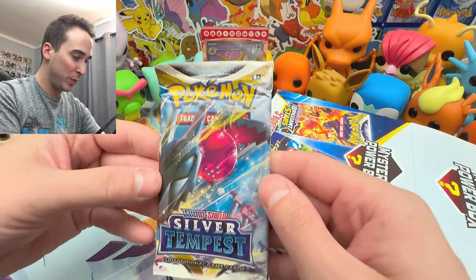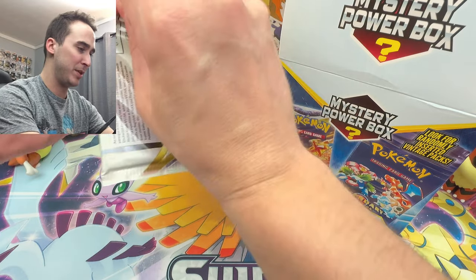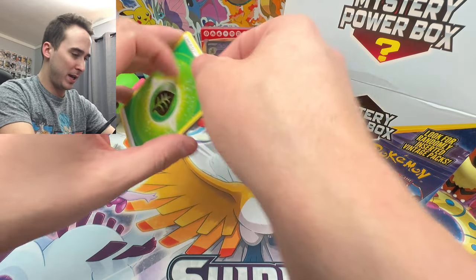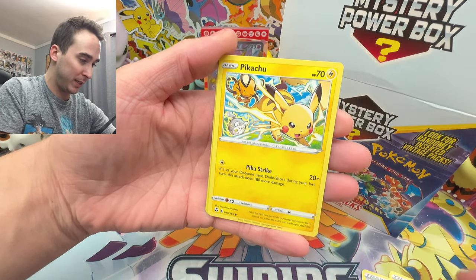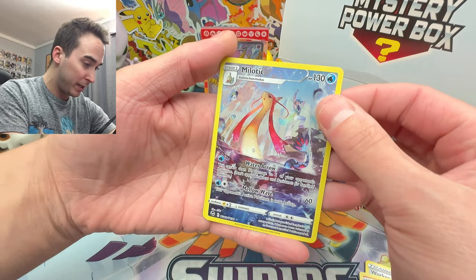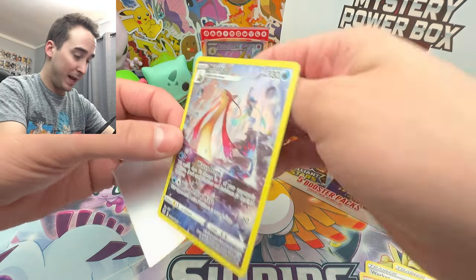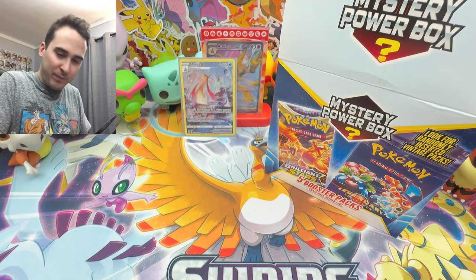First booster pack is a Silver Tempest. Hopefully we can get something halfway decent out of this pack. We have a code card. Hopefully we can get any type of Lugia — Lugia is kind of one of my top five legendary Pokemon. So we have a Worker, Hawlucha, Tokidamaru, Petalil, a Pikachu with a Dedeni in the background, a Growlithe, a nice Milotic, and then a pretty cool holo. I'll count that as a hit — it's a nice card.